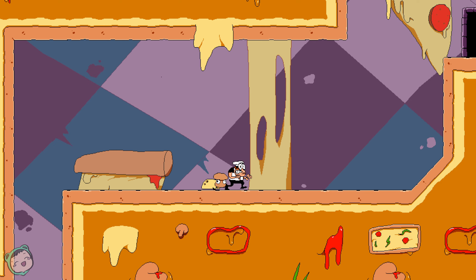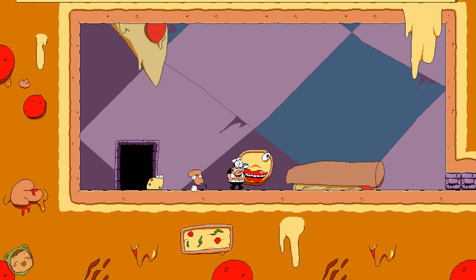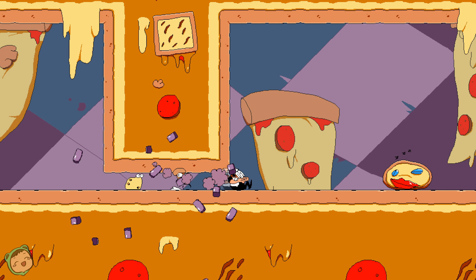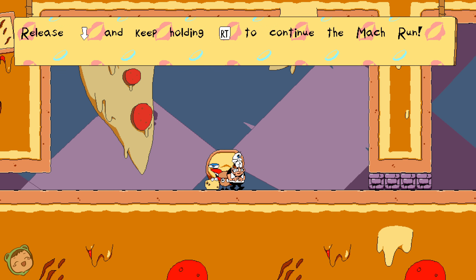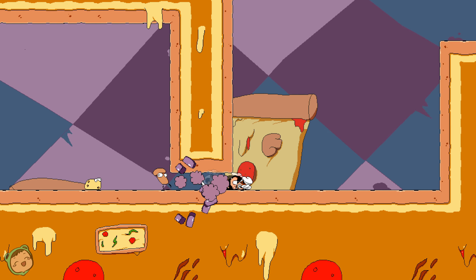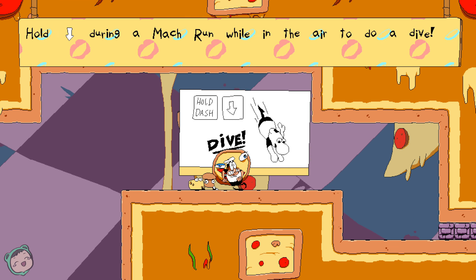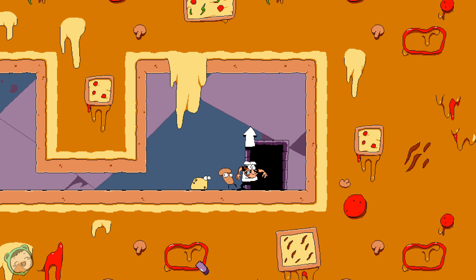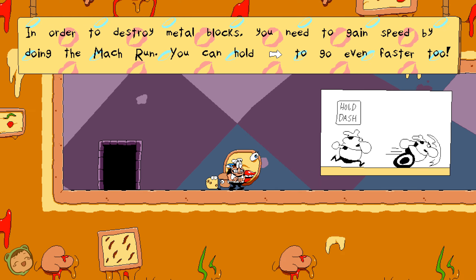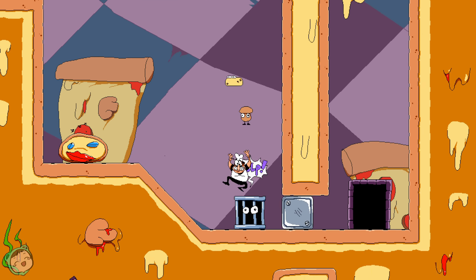Cool, we got two. I wonder what happens when I fall down and dive. While doing a mock run, hold that to destroy blocks in a small gap. Release and keep holding to continue the mock run. Hold down during a mock run while in the air to do a dive. In order to destroy metal blocks, you need to gain speed by doing the mock run — you can hold that to go a little bit faster too.